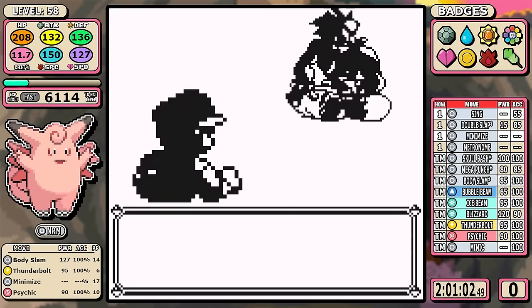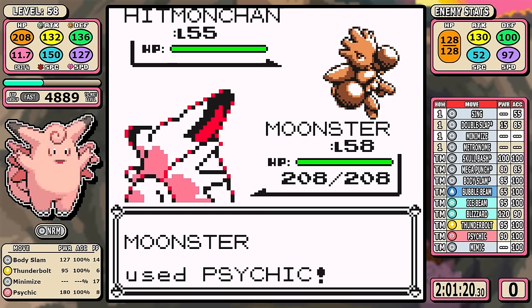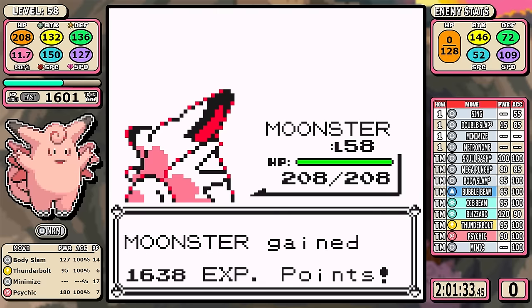Bruno is on the flip side: I go straight Psychic, one-shot everything — and I mean everything, because I crit on Machamp. This isn't even a speed bump in the road; it's like a few tiny pebbles you don't even notice.